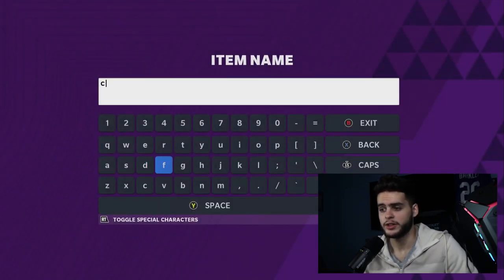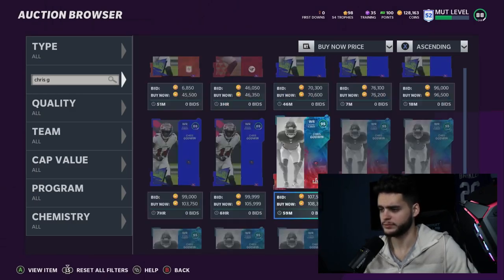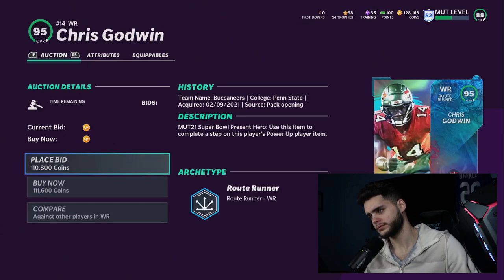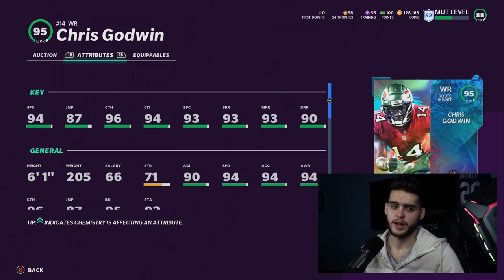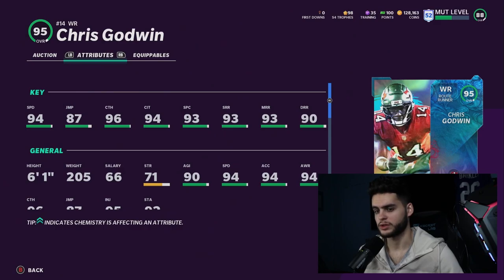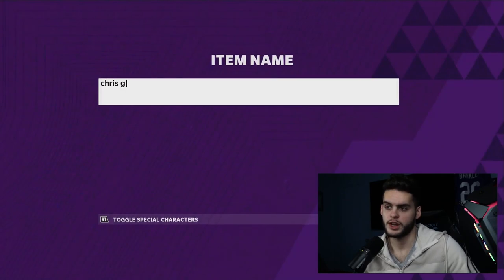Sean Murphy-Bunting is six feet tall with great speed and you get a fully chemmed 99 man, 99 zone, 99 press cornerback at 119k — it's just great value. Coming from the Super Bowl promo, Chris Godwin at 108k gives you 94 speed, 87 jumping, 96 catching, 94 catching in traffic, and over 93 in short and medium routes. Powered up to 96 overall, he'll have 95 speed and all route running thresholds.